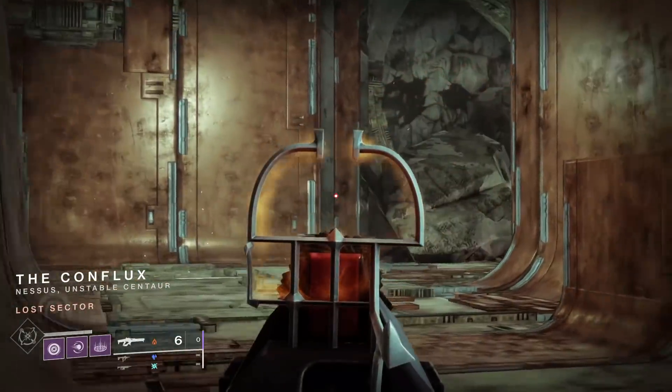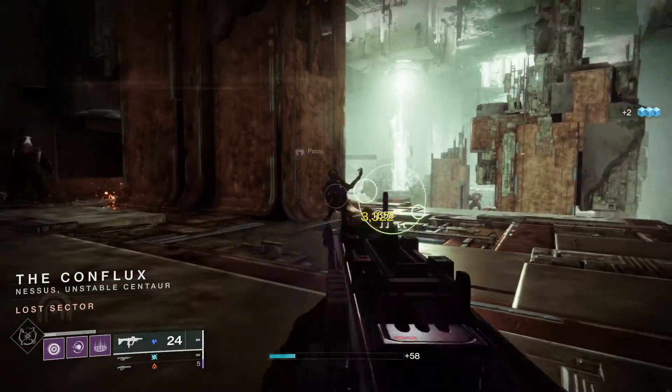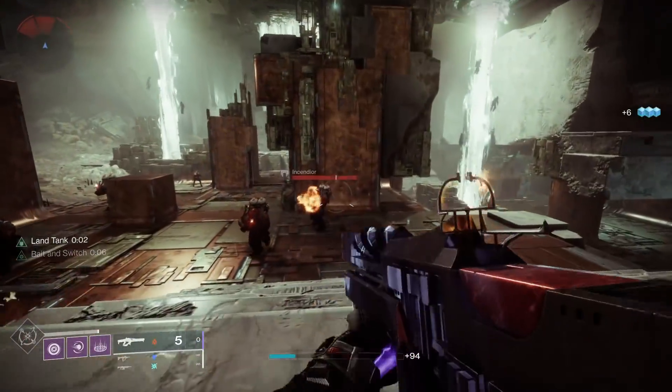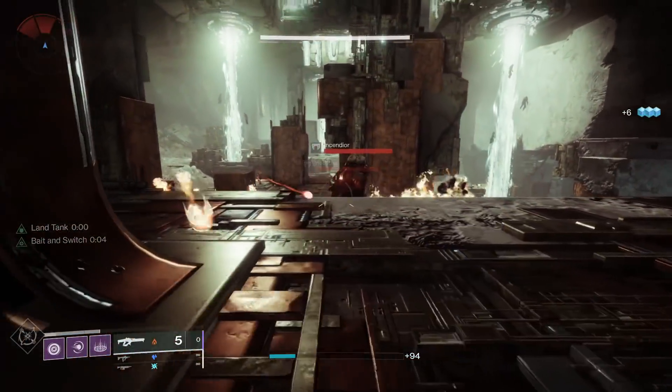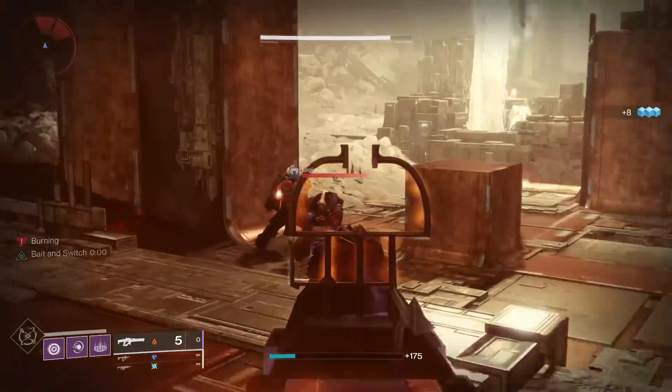That is the downside of Bait and Switch — it does not re-proc itself. You have to wait until the timer goes away before you can re-proc it. So in damage phases, that is a bit of a problem. But on champions, it is not a big deal at all. A 10 second duration is more than enough time to melt a champion.